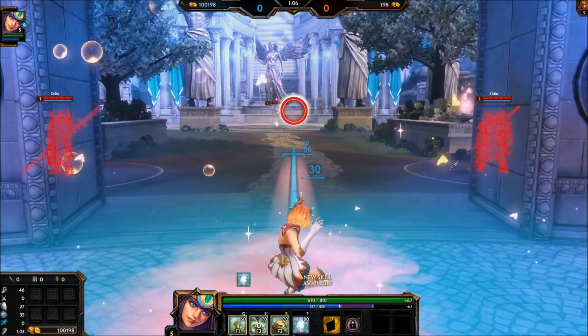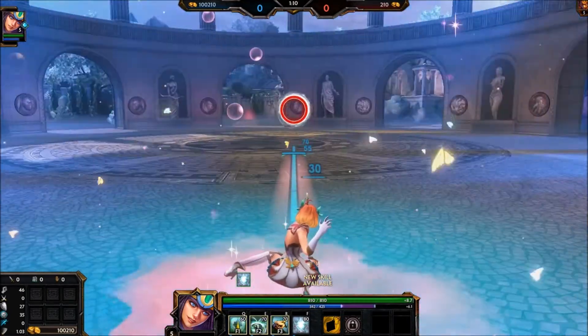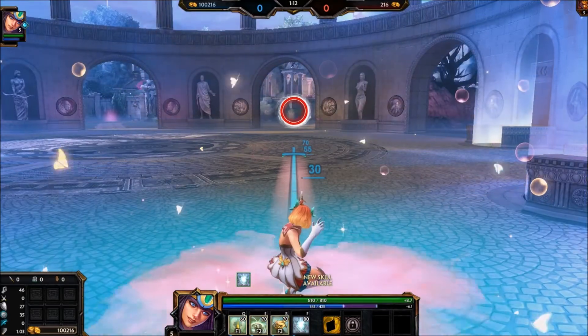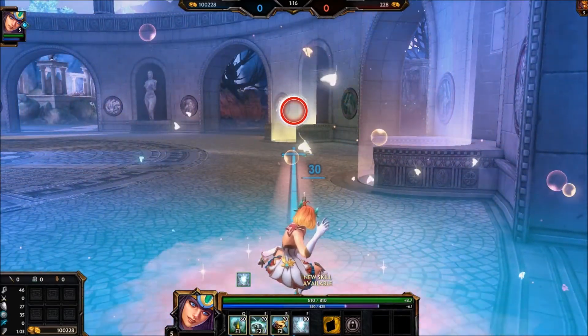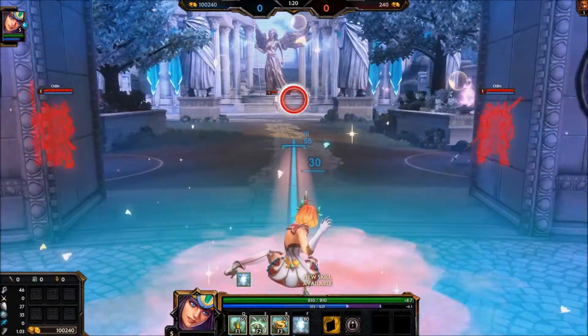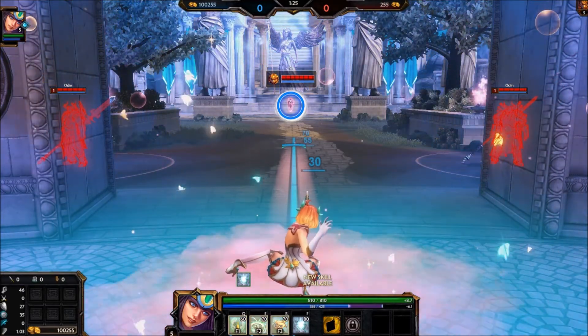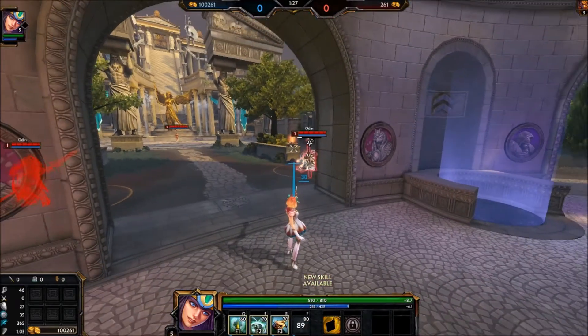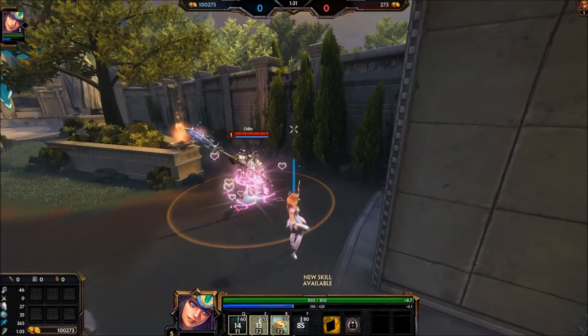This is always one of my favorite parts about the Neith skin - looking at the alternate universe around you that happens when you go into your alt stance. I forget which skin it is, but one of them puts you in like space. It's one of the newer ones - like the Stargazer series. That's a really cool one.